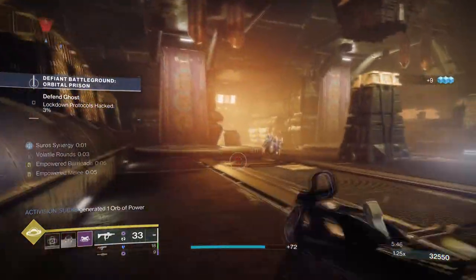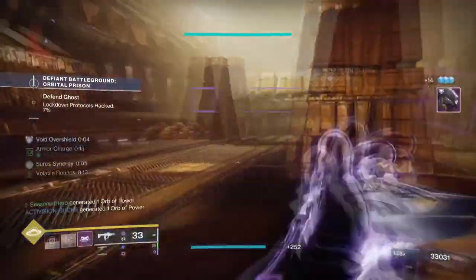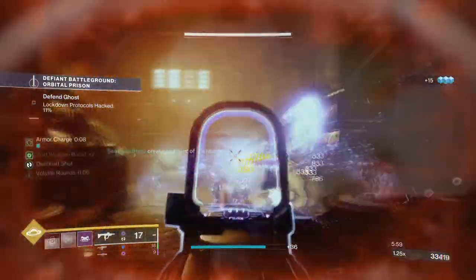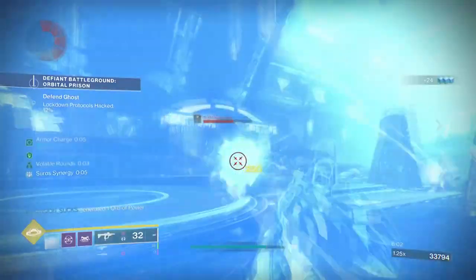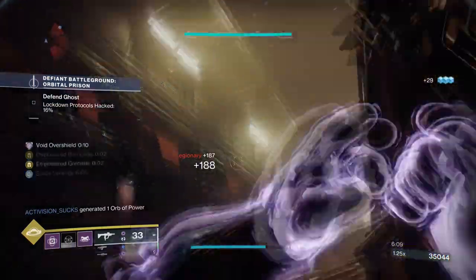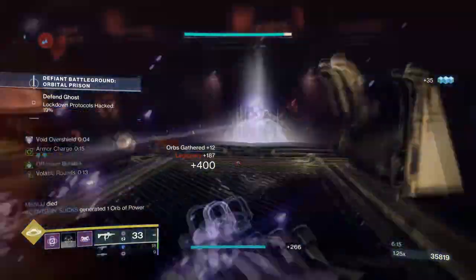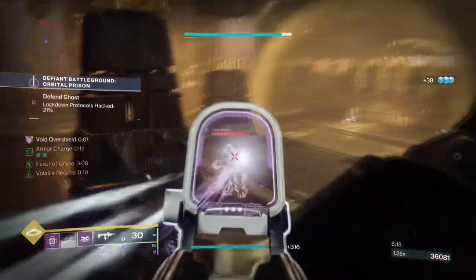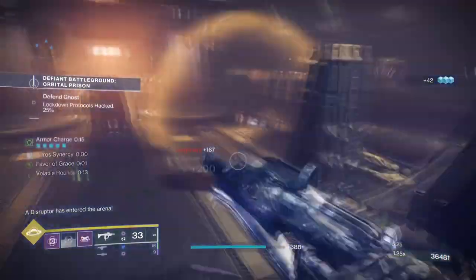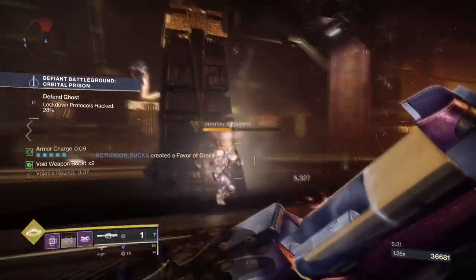With the nerf to Heart of Inmost Light's regen effect, I haven't seen as many players using this exotic compared to seasons when it was super popular. But if you personally think Heart is no longer good, you're quite wrong. The build is similar to past versions, except now we also build into fragments for that extra push. Thankfully the fragments used don't come with major downsides, and with the updated build crafting system it's easier to put together than ever. The survivability, damage, and flexibility let players freely enjoy any content without needing a specific weapon or mod to make the setup work.